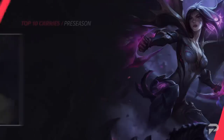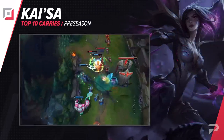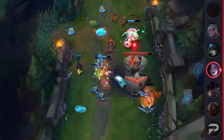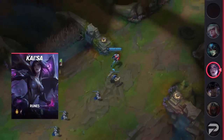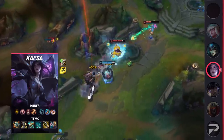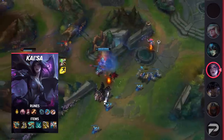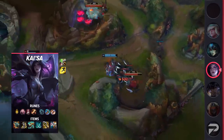Moving on to our next AD carry, we've got one of the most played marksmen, Kai'Sa. With the preseason favoring percentage HP damage as well as utility, it's no surprise that Kai'Sa is doing so well. While she may not offer the utility of someone like Nilah or Ashe, she's able to make up for it with adaptable builds, wave clear, strong laning, and great kiting. Pros have always loved Kai'Sa for her versatile playstyle, and with this season looking to favor tank shred, utility, and killing enemy carries, she fits the bill perfectly.